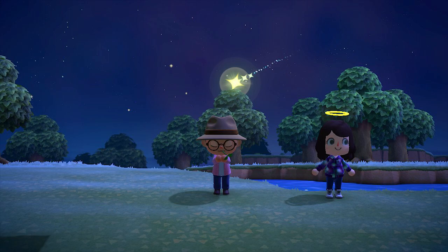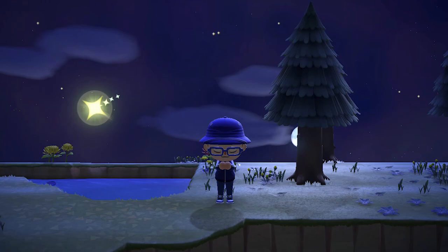You can wish upon these stars — if you're looking into the sky and you see a shooting star go by, you want to press A as quickly as you can. Make sure that you're not holding anything. If you're holding a net, you're going to swing and it's not going to count. So make sure you're not holding anything in your hands when hunting for shooting stars — if you see one, press A. That will wish upon the shooting star and give you a much better chance of getting a shooting star fragment.